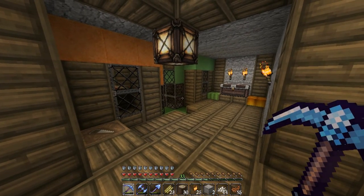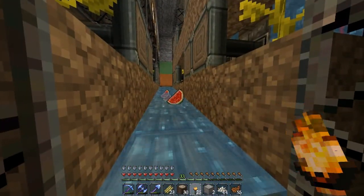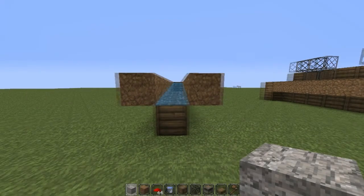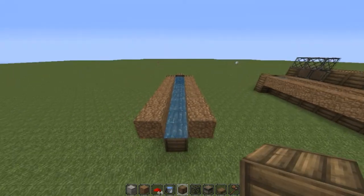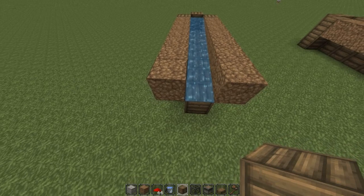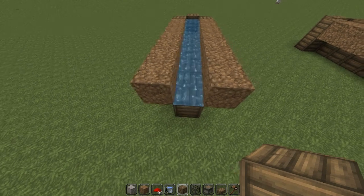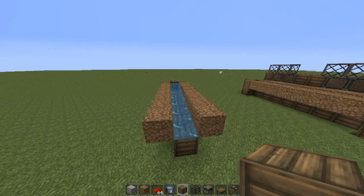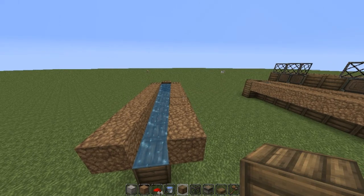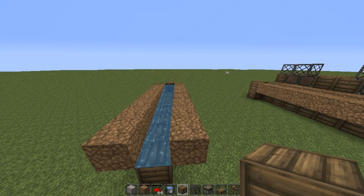Hey guys, today I'm going to teach you how to make this automatic melon farm. You step on a pressure plate and the melons come down. Let's get started. I've organised it into two or three easy steps. This isn't originally my idea — I've just adapted it to fit a smaller environment since I'm in a cave. The original design has loads of layers but this way is better for a smaller build.